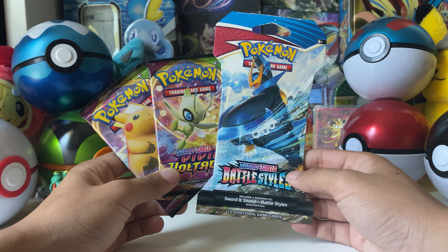Of course, from Vivid Voltage you'd want to pull Fat Pikachu, and from Battle Styles, the Alternate Art Inteleon. I have pulled the other Alternate Art for the other guy — I can't remember his name now — but that's what we'll be opening up today.